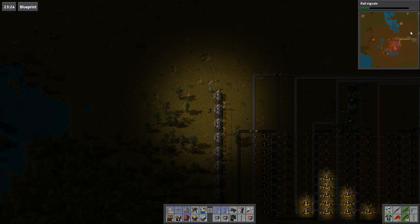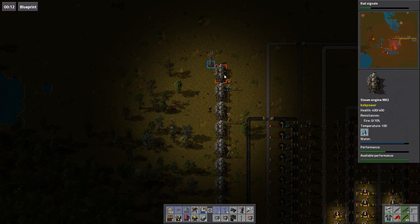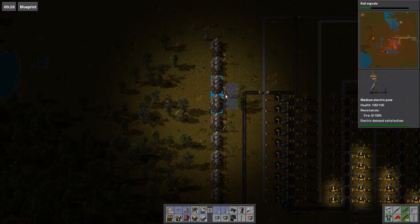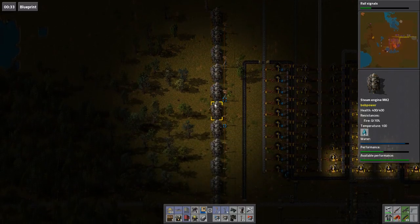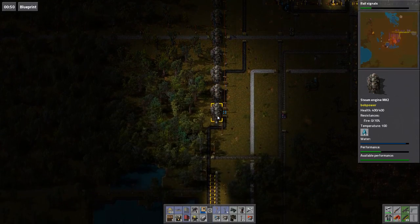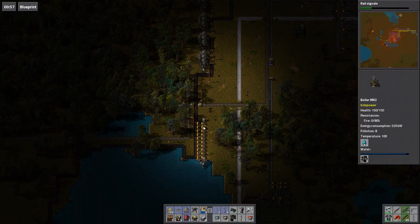I should also check — actually I'm going to check the ratios on the boilers. So I've got Mk2 boilers and Mk2 steam engines right now, so it's a 3 to 4 ratio. I should have 10 boilers and 13 engines. I don't think that's right though, cause I've got 15 engines. Oh no, that's the wrong way round, isn't it?